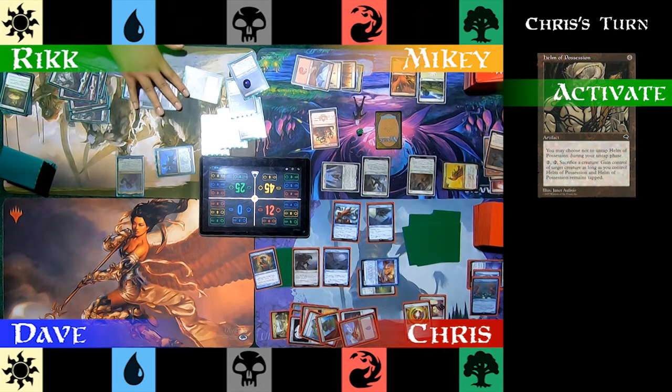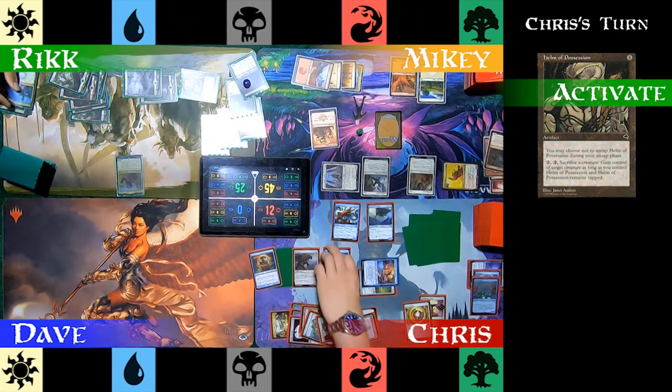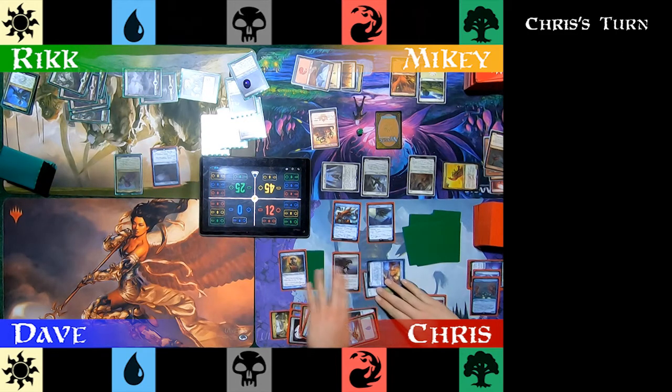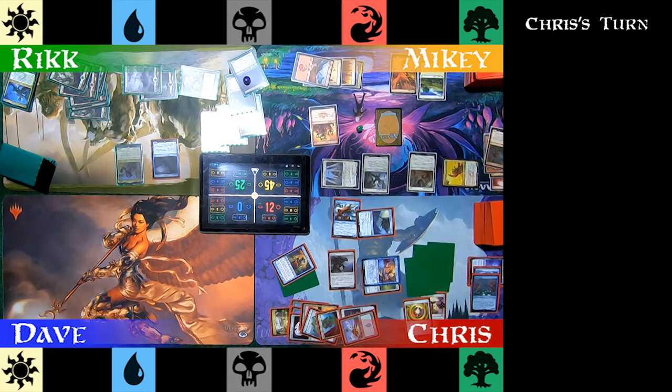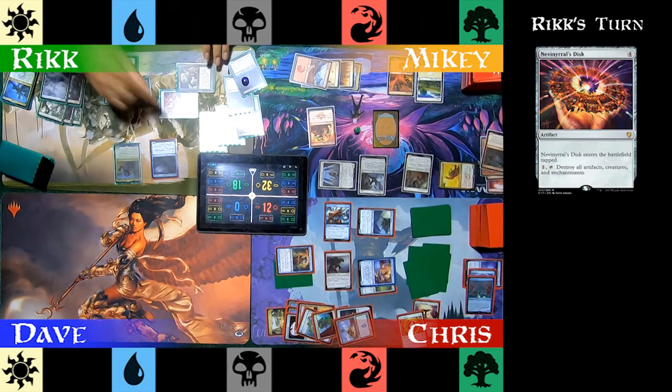Rick activates his Helm of Possession, sacrificing Vanifar, and takes control of Chris's Nephalia Moondrakes — now he has another flying blocker. In combat, Chris swings 13 damage at Mikey and 7 damage at Rick. Trying to end the game, Rick casts Nevinyrral's Disc. With no way to untap it, he's got to wait until next turn to destroy all artifacts, creatures, and enchantments.